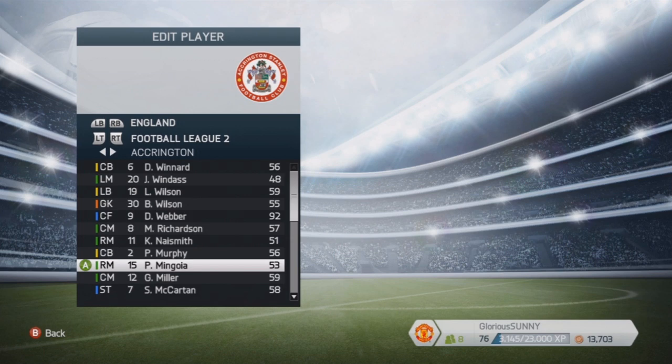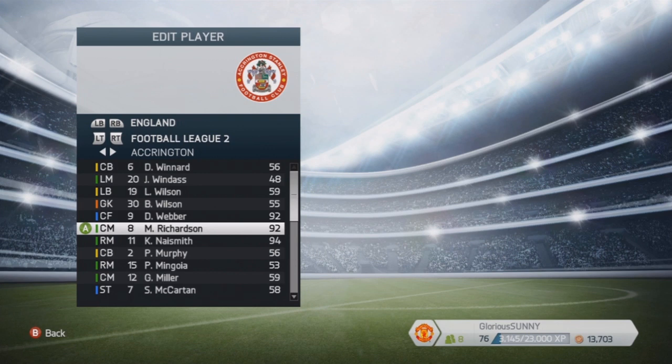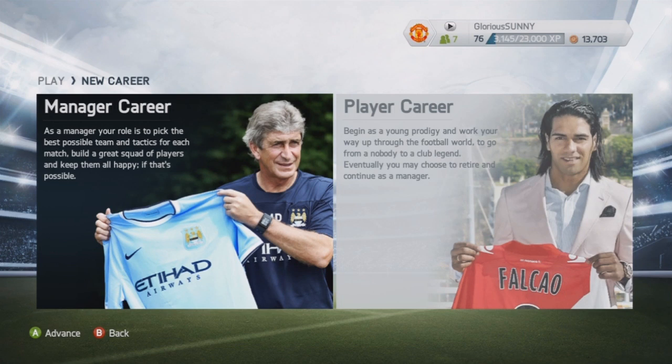You're going to want to do it on a multiple number of players before getting into the next step. We've now edited three players: Dweber with 92 overall, M Richardson with 92 overall, and K Naismith with 94 overall.